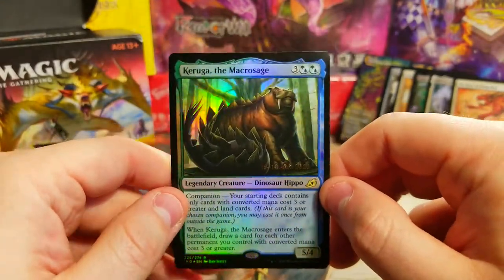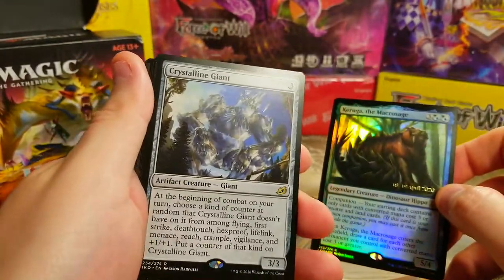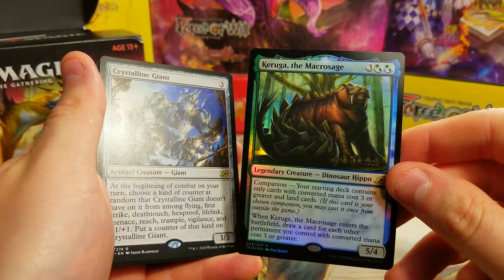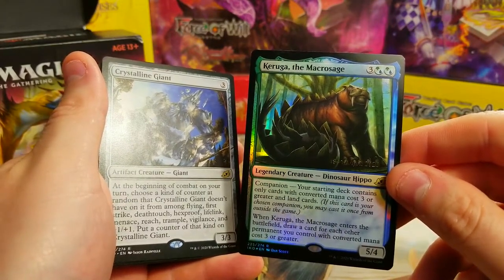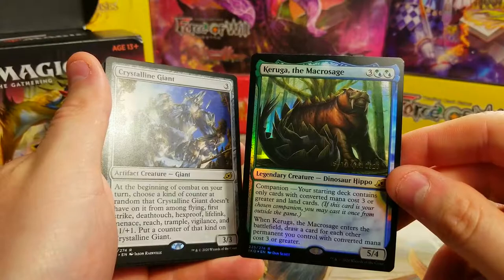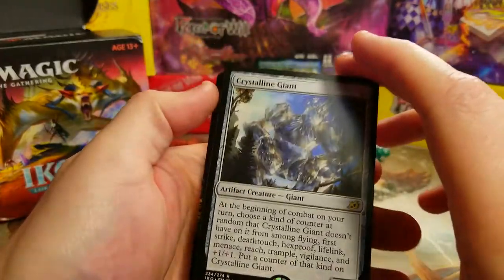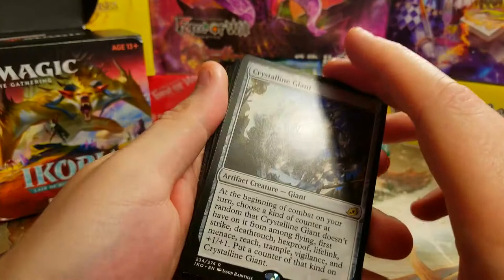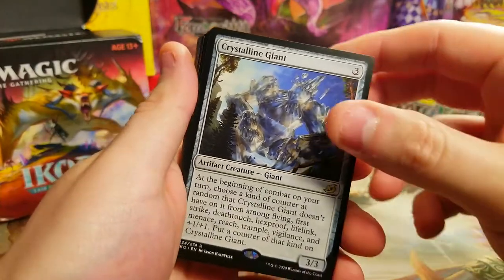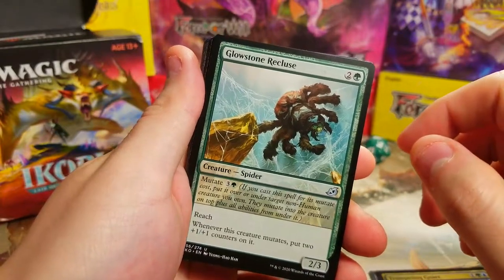I haven't done this in a while but I wanted to build a deck around the pre-release kit. If I was doing this in the store I might try to jam Garuga as a companion. Companion rule: starting deck contains only cards with converted mana cost three or greater and land cards, and when it enters you draw a card for each other permanent you control with converted mana cost three or greater. A little tricky to build around. We're running 21 cards, 19 lands, with Garuga as companion.